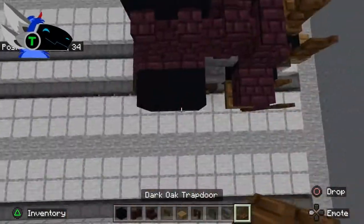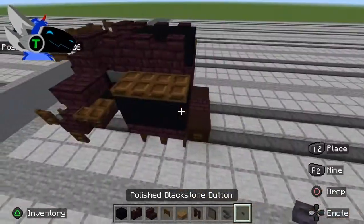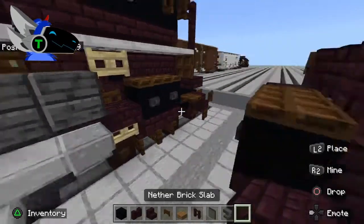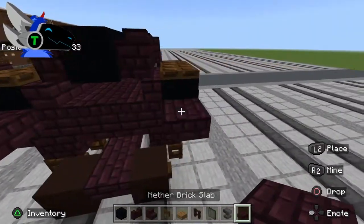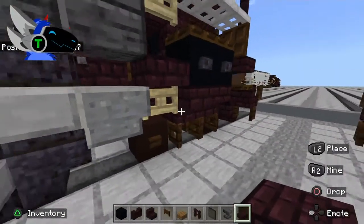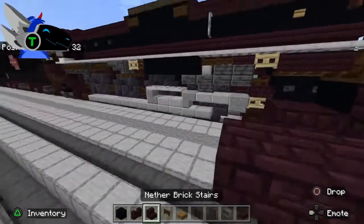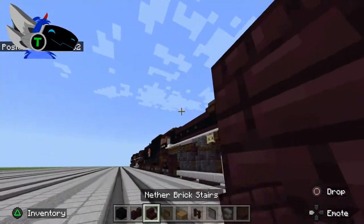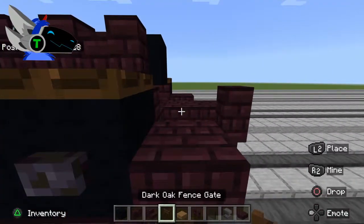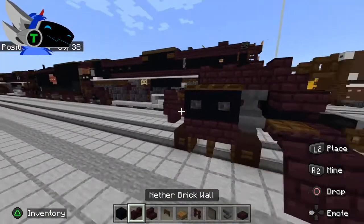Place a dark oak trapdoor on top of the cylinders. Get out polished blackstone button — two of them there. Then take your nether brick slab and place one there and one there, then bring this out here like that. Then it's going to be a nether brick slab there, and under here place nether brick stairs, then nether brick wall and dark oak fence gate. This is what we have for the front segment.